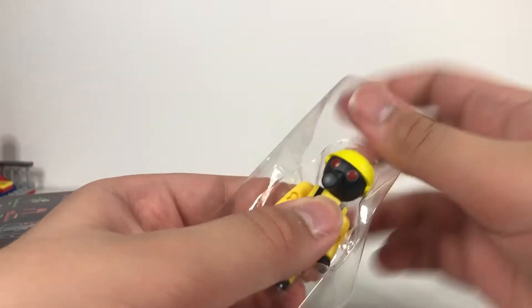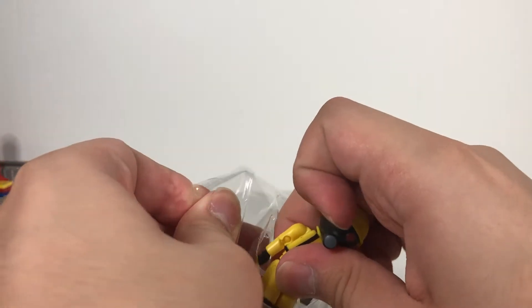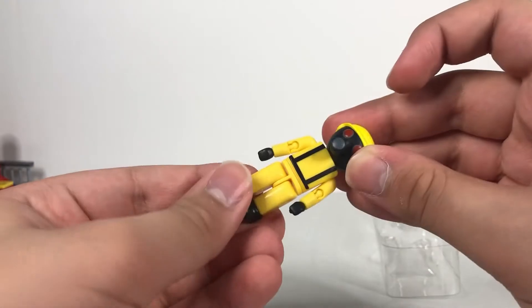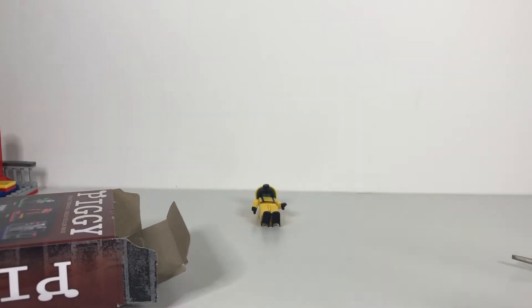Let's go ahead and take out the minifigure. This is the minifigure — I'll be reviewing him after we're done with the build. Wait, he just fell apart right here. Wow. He's right there — yep, he just fell. 100% predictable, he's going to fall.